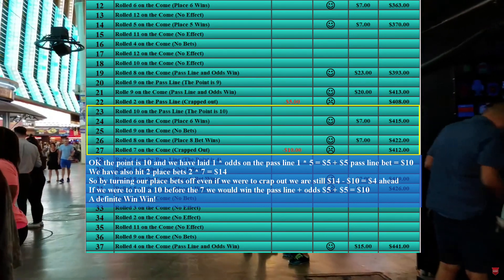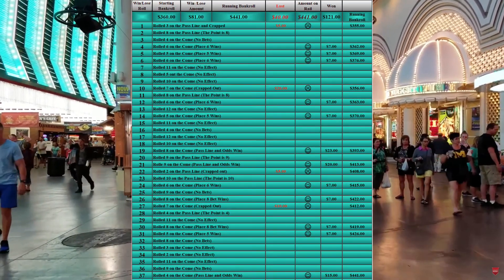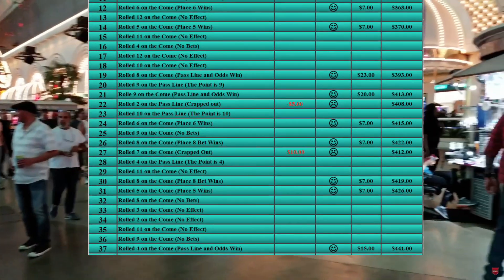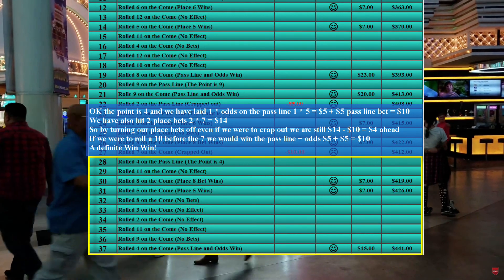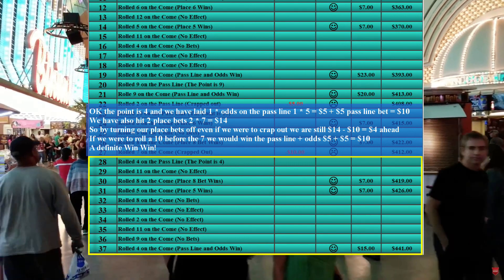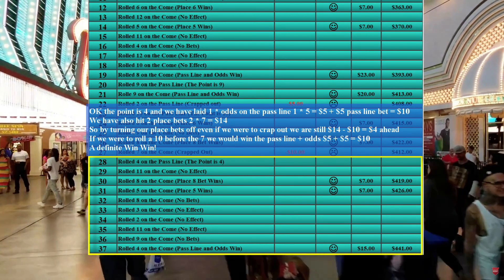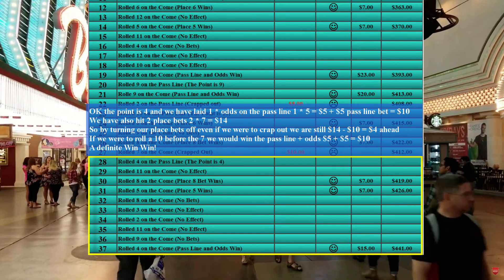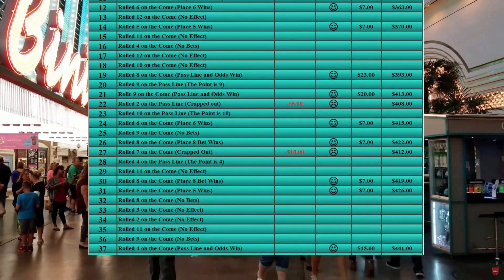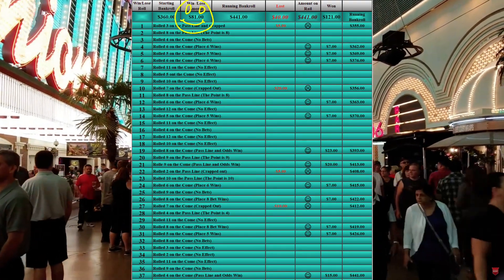We took and turned all our place bets off and then crapped out. In the fifth round we rolled a four on the pass line, placed one times odds on the four, won two place bets, turned all our place bets off, then hit the four and wound up winning big — eighty-one dollars total.